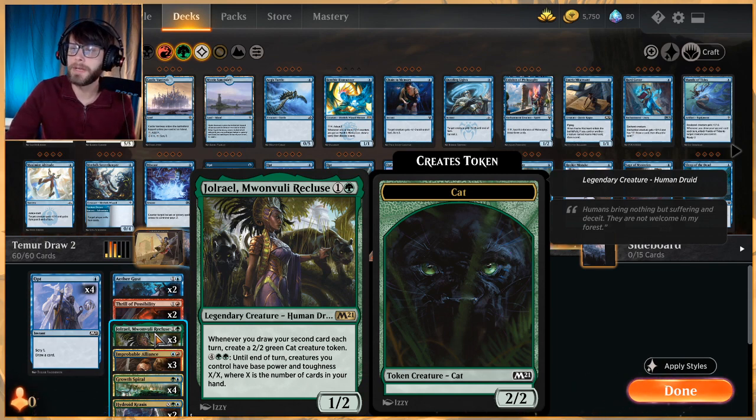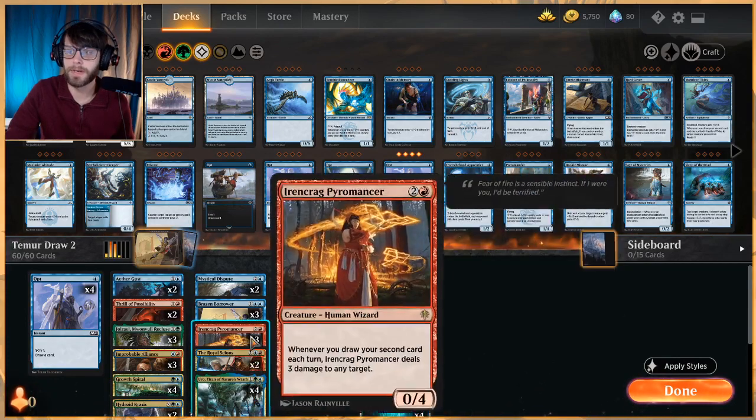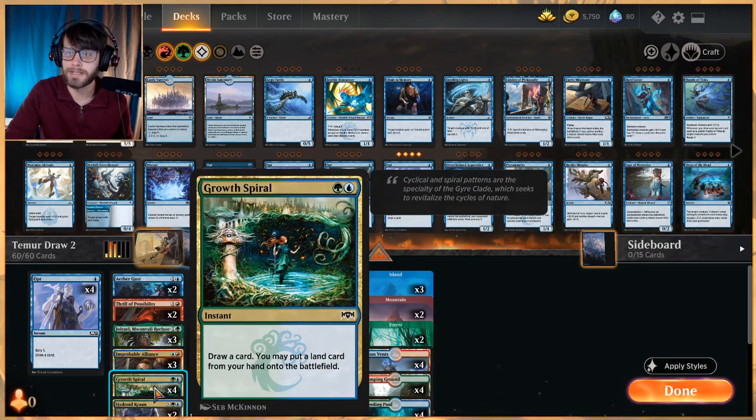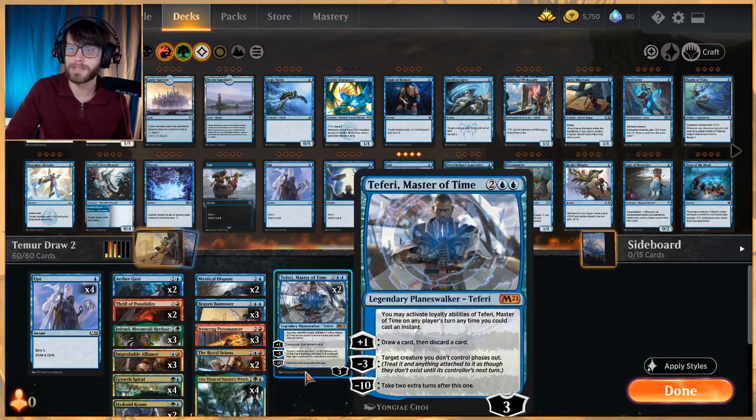We also get a lot of ramp elements which help us draw our second card for the turn. What's really cool is that because we get things like Growth Spiral which is instant speed, Opt which is instant speed, Thrill of Possibility which is instant speed, and of course Teferi—